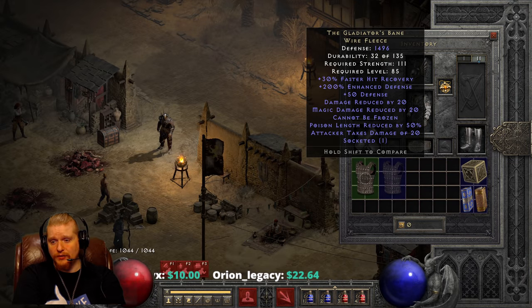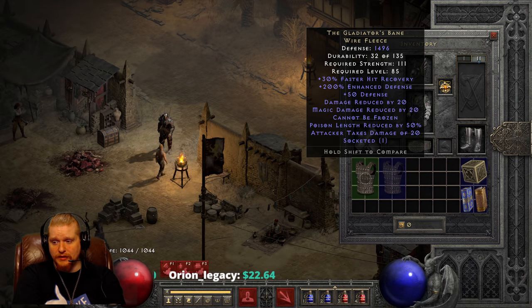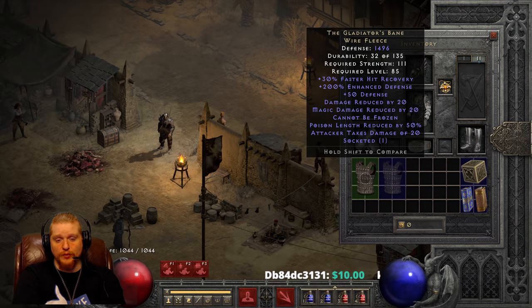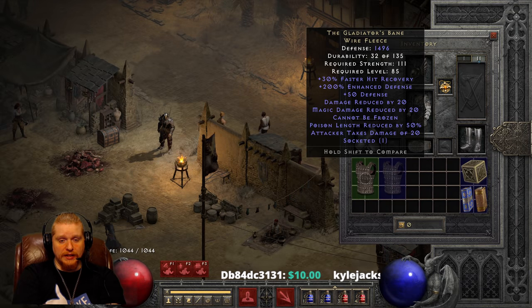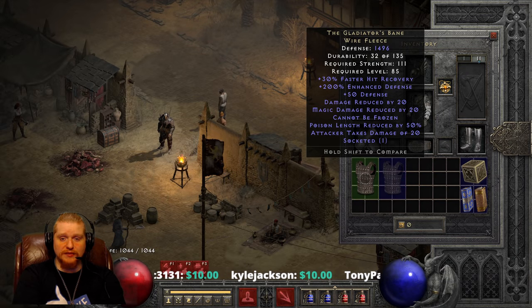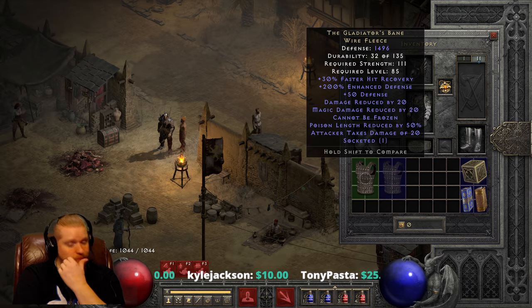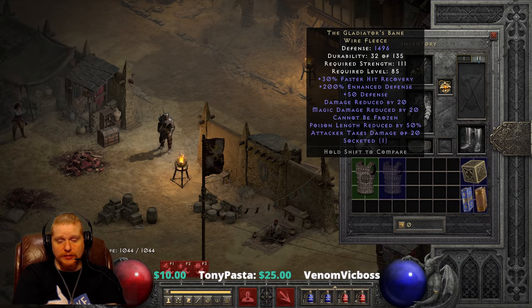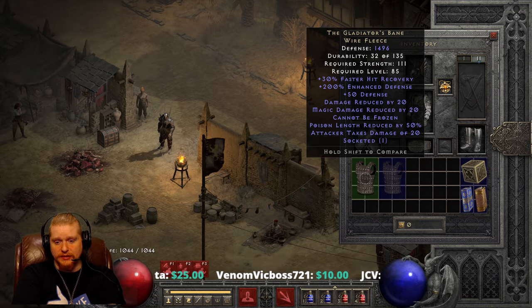Take away the Attacker Takes Damage of 20 and throw on something like maybe some increased attack speed — like 15% or 20% IAS or something would be more than enough. Maybe they could have thrown in some Open Wounds instead. The whole gist of this armor seems to be defensive, so maybe something that's very specifically defensive — like physical damage reduction. Physical damage reduction would have been nice on this armor; throwing in like 10% or 20% physical damage reduction would have really topped it off to make it a little bit of a better armor.